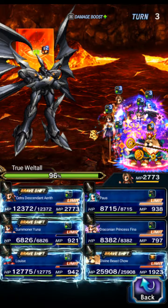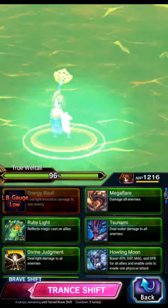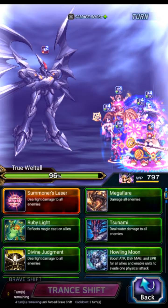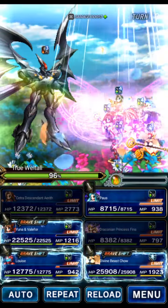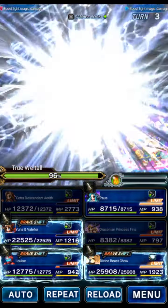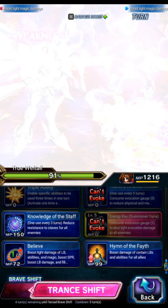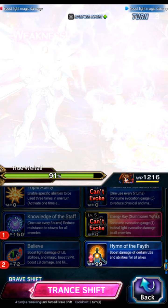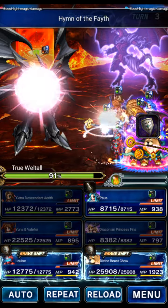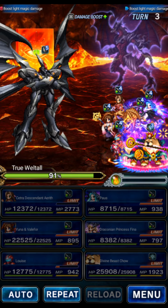We're gonna kill on the next turn, just getting ready. Aerith is gonna do her base form LB for the amplify. We're gonna shift Yuna. We'll use Draconian Fina to summon bayonet for the light element field — going all in for light element. Yuna is going to use Knowledge of the Staff, Believe, and Hymn of the Faith to get ready for next turn. We'll guard all the rest — just waiting for the SLB.